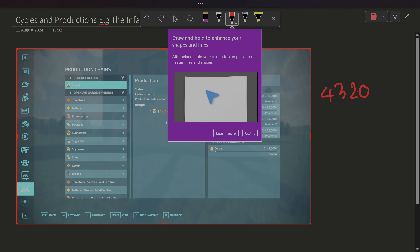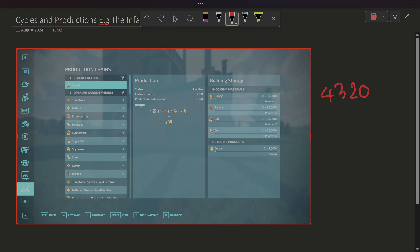This is a bit more tricky because this is a normal Windows PC. I've got a drawing tablet - it's not ideal. I have got a Surface Pro but I thought I don't need it for this. Four thousand three hundred and twenty is the magic number - that's what we're going to get.